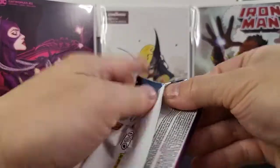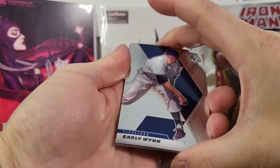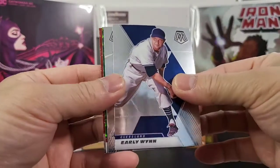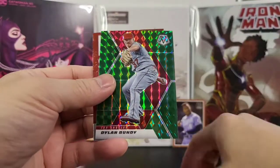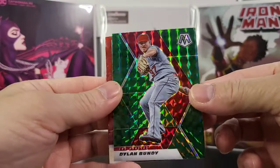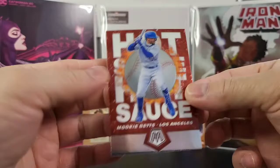Next pack. You have an Early Winn — old school player. Alex Kirilloff rookie, nice rookie card. Dylan Bundy. Greenish parallel. And the Hot Sauce card of Mookie Betts. Very cool.